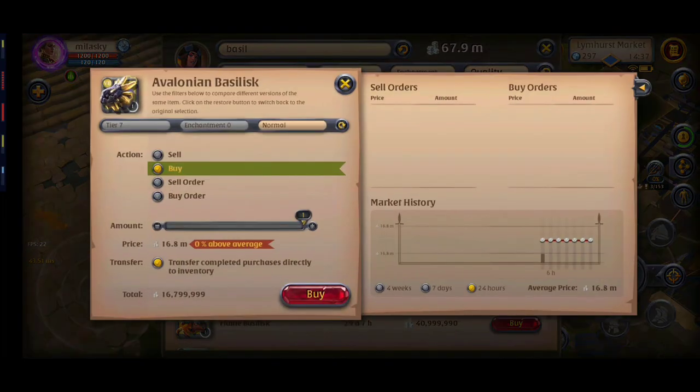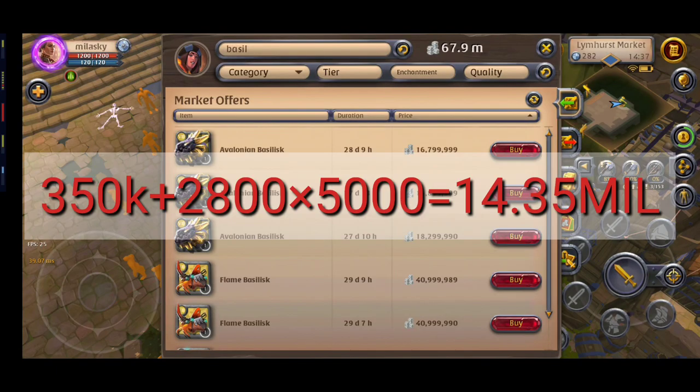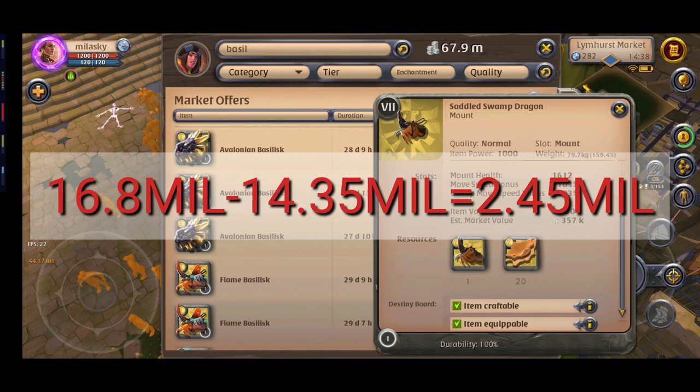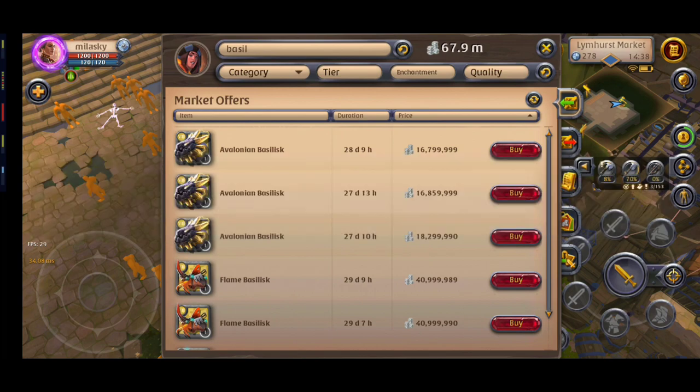Let me show you how much profit we can make by crafting it. It needs 1 swamp dragon and 5000 avalonian energy. You can only craft normal quality avalonian basilisk, so buy the cheapest swamp dragon at any quality. Also it returns nothing, so you can build your own Saddler's shop on your island and craft it with zero tax. Right now you can make more than 2 million profit by crafting the avalonian basilisk.